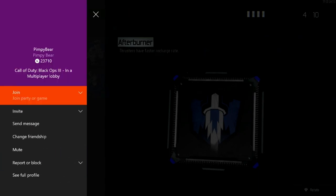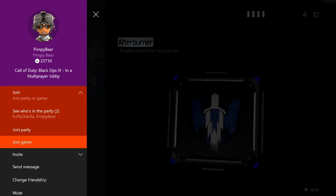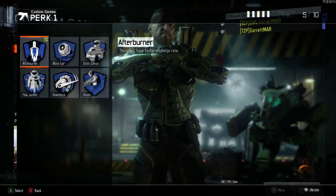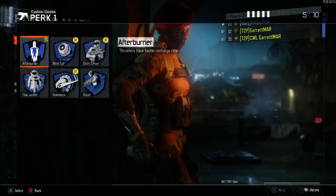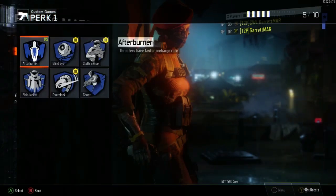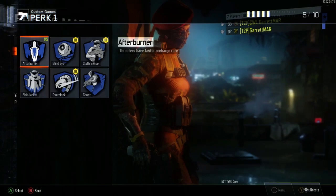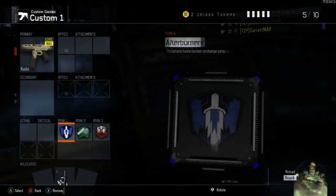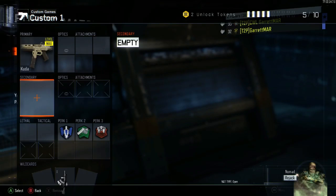Then switch over to controller number two, your dummy account. Double-tap the home screen and go over to a friend or recent player — find somebody who's in a multiplayer lobby. Shout out to my boy Pimpy Bear for sitting in a lobby for me. Join his game with your second controller, and with your primary main account, spam A as fast as you can. A double UI glitch will happen — that's what you want.